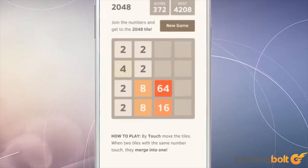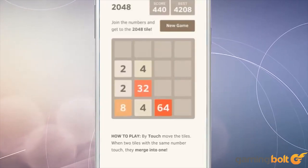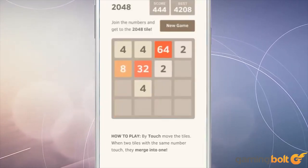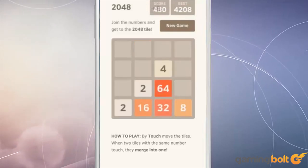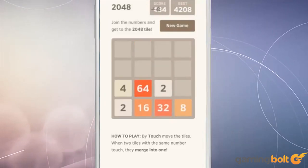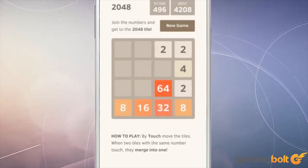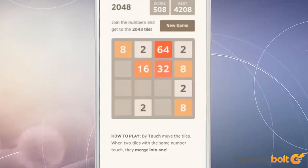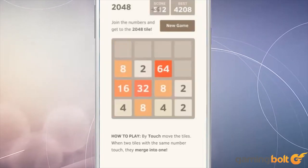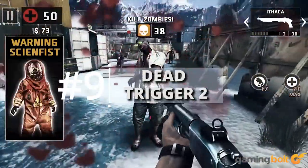2048: Normally we'd recommend the excellent Threes from Sirvo LLC, which introduced the concept of matching and adding up progressively larger numbers. However, 2048 manages to achieve the same goal while being free at the same time. It may not be as aesthetically pleasing and there are clones galore, but it falls to the wayside when you're trying to hit 2048. Then it becomes the journey of screwing with your friends' heads as you hit 65,536 or some other such obscene target.